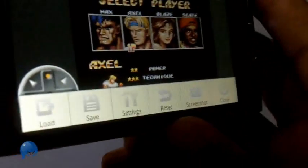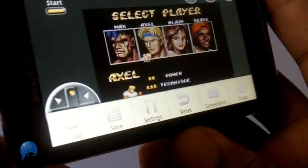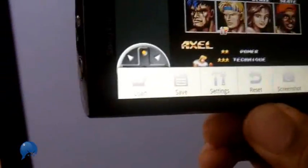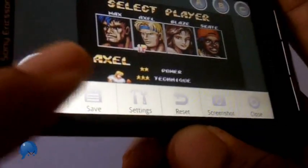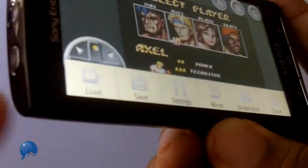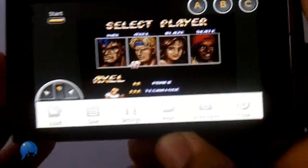If you purchase the full version of the app, you can use the ability to load and save states. So for an adventure game like Streets of Rage, you're not going to want to get through it in one sitting. So you can buy the full version and do what's called save. When I press save, it's going to take my current position and I can come back later, press load, and play that part of the game.